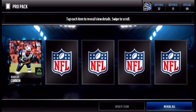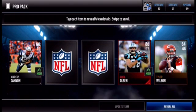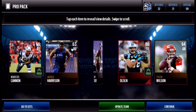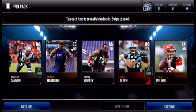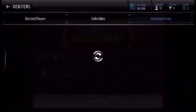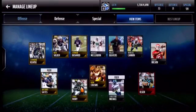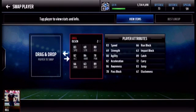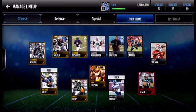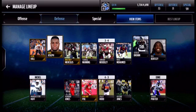Final pro pack. Marcus Cannon! Whoo, Greg — that is a nice card! Whoo, first elite! I almost have an all-gold defense too. I just have to get rid of you — you don't deserve to be here. Let's see our defense: we got Leon Hall, but that's pretty much it.